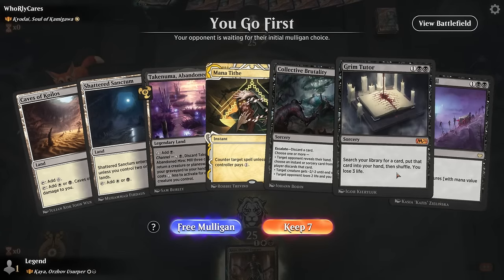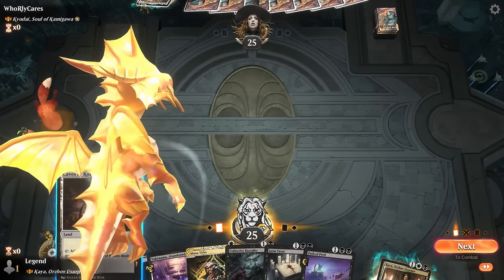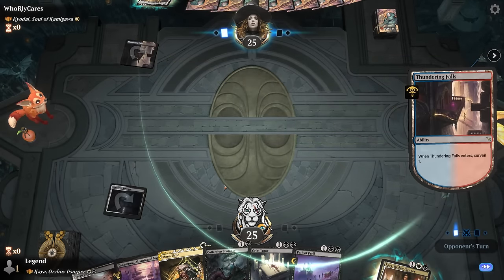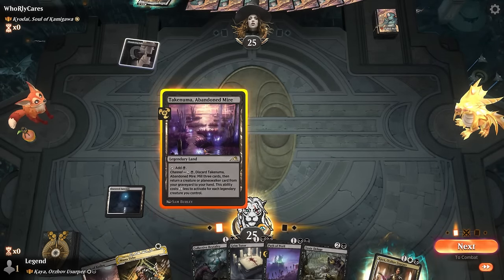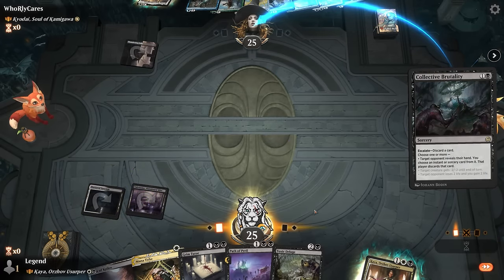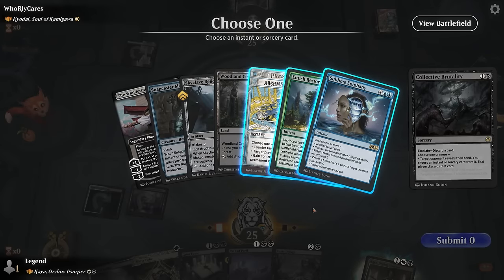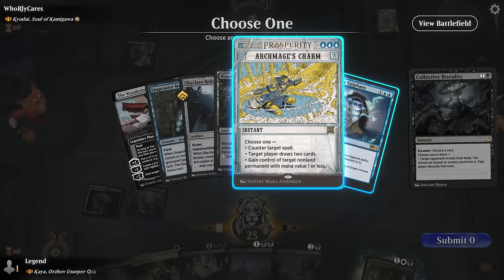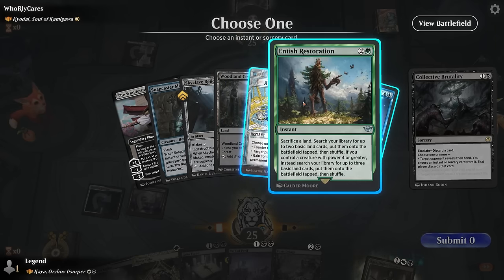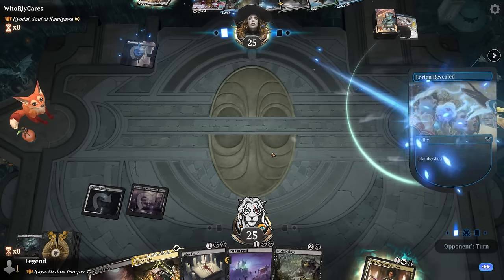Game three: on the play facing Kyodai — likely five-color good stuff. We have a Grim Tutor to find combo pieces. We consider Mana Tithe but five-color decks often have many tap lands. Brutality reveals opponent's hand: counterspells, Restoration for ramp, Snapcaster to flashback Counterspell — a stacked hand. We might take the Counterspell over Sublime Epiphany since they can keep up Charm and Restoration simultaneously. Opponent cycles an Island.